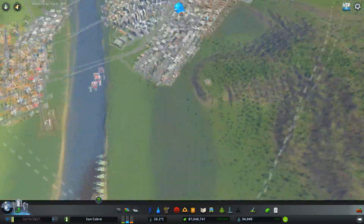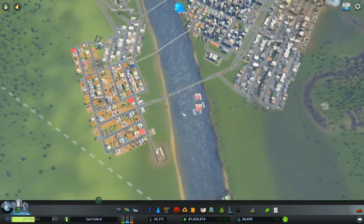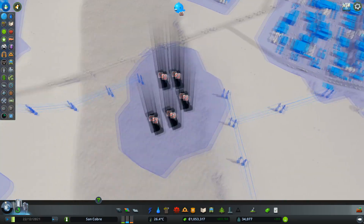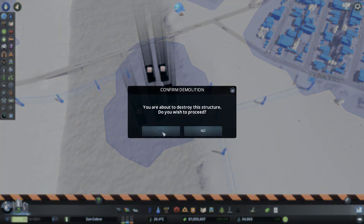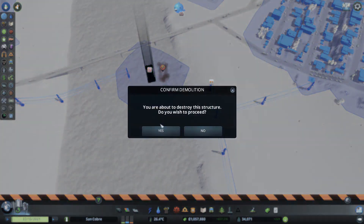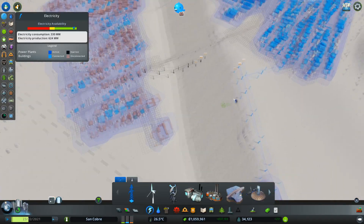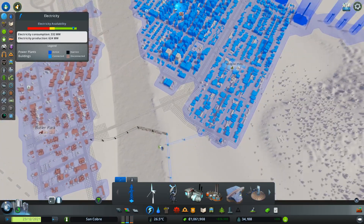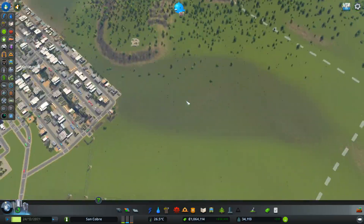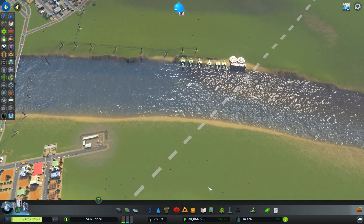I think we can now start sorting out this area here. I don't think I actually need this power point now — we've got a lot of demand. Let's just get rid of these, they're just making the city look untidy. I accidentally sneaked off the power, so I have to connect that through like that.